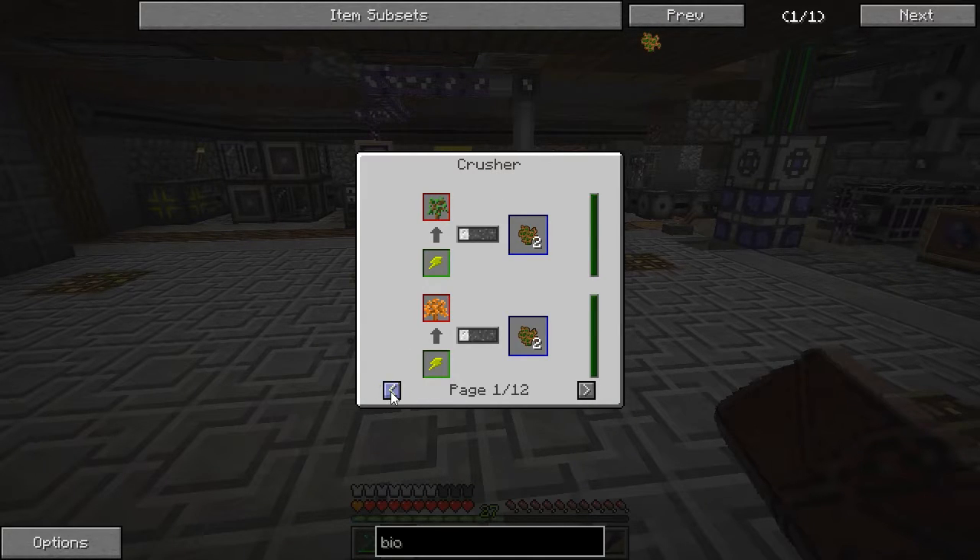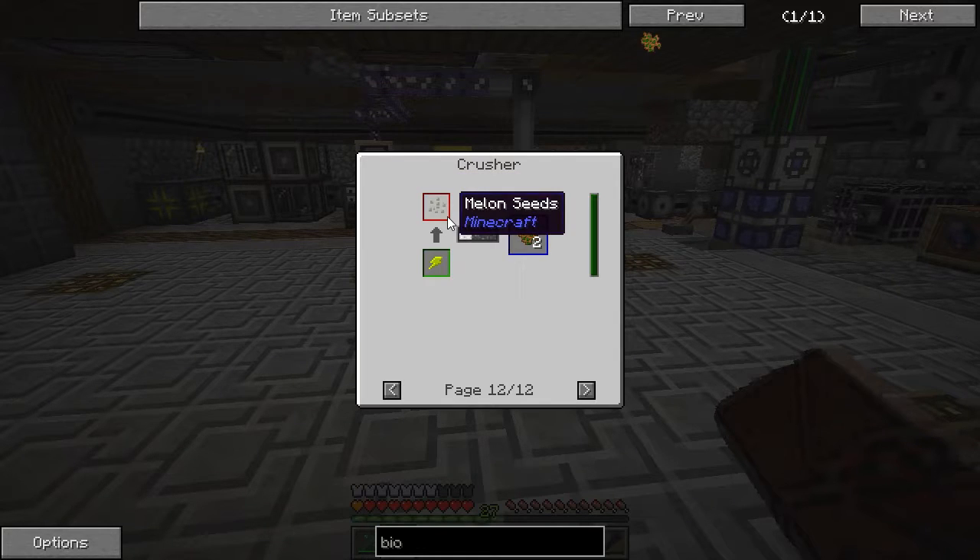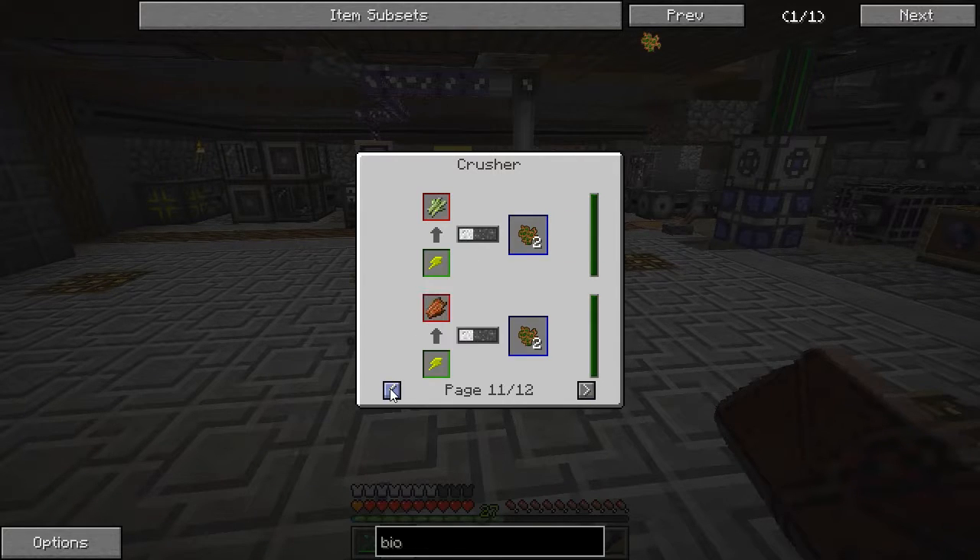It's simply put in the crusher - we can put in melon seeds, sugar cane, bread. Looking at the options, we can get four from potatoes. I think we'll look for the one that gives us the most. It might be pumpkins actually. If we throw pumpkins into the crusher - we don't really use them for anything apart from lighting - and use that fuel in the biogenerator, maybe that will give us a bit more power.